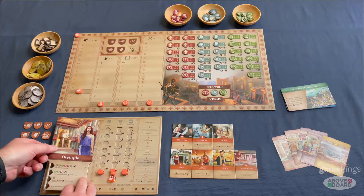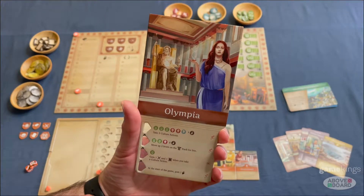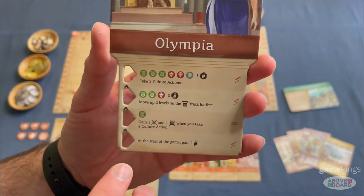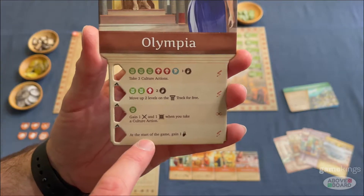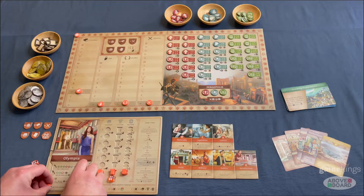I've chosen Olympia — I chose that one to demonstrate here today because that's the one I used when I demoed this game and it's the one I'm most familiar with. Each faction comes with a series of particular actions that are unique to them. For example, Olympia can start the game with one extra tax.